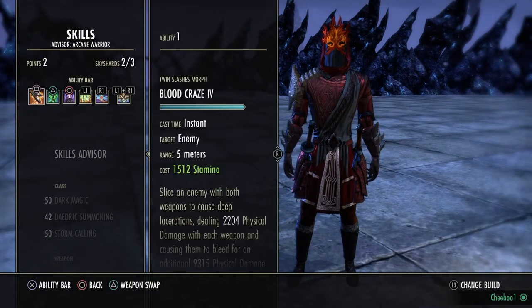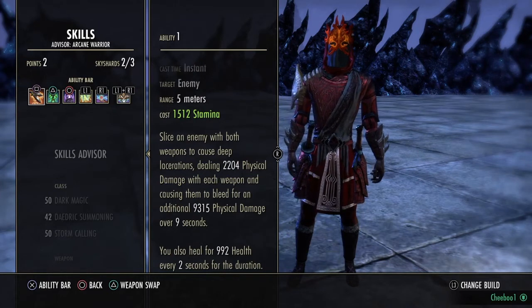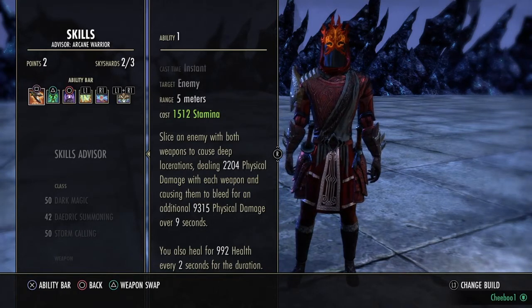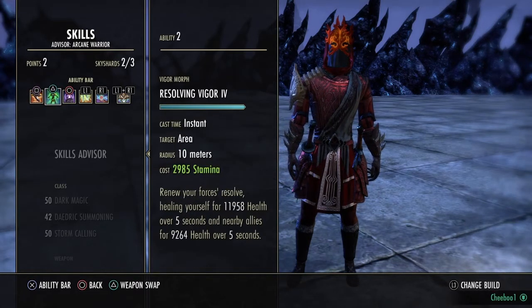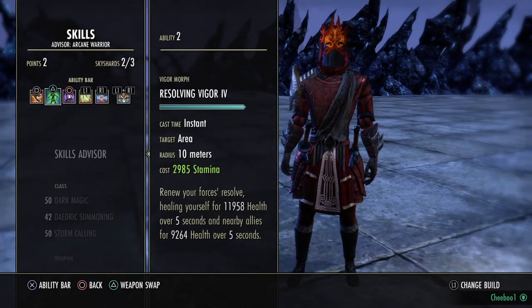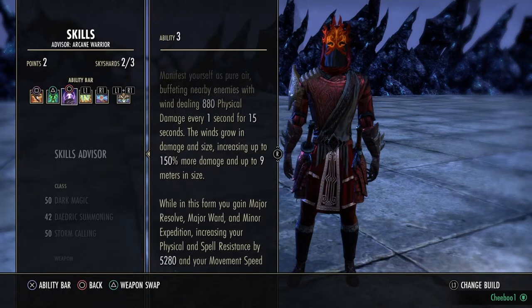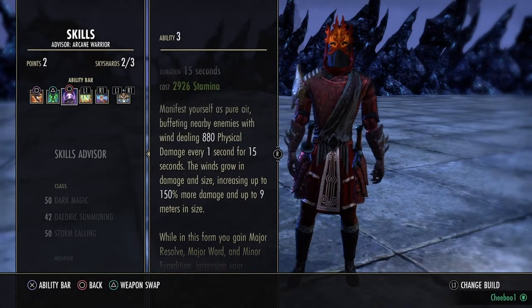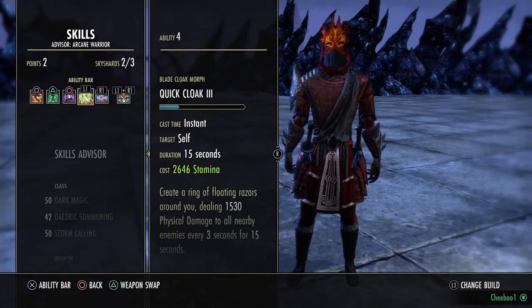On the dual wield bar, Blood Craze is used — you weave it with light and heavy attacks on players, it does bleed damage and heals you a little bit. It's a strong move. Resolving Vigor is your heal over time — the tooltip isn't fantastic but it works. Hurricane gives you a damage over time, increases spell and physical resist, and ups your movement speed by 10%. It's a great dot and everything you need as a stamina sork.